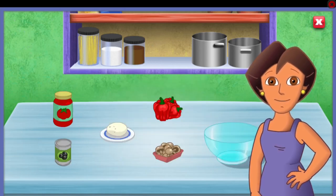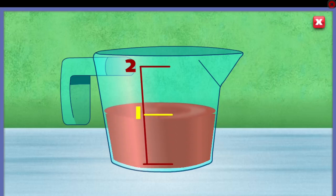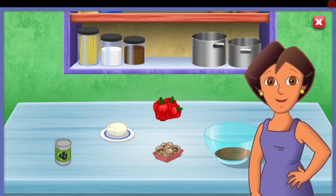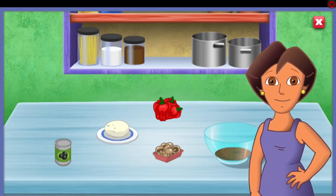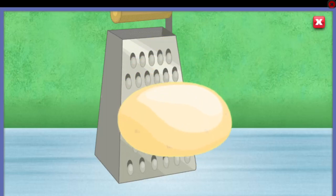First, we need the tomato sauce — la salsa de tomate. Click on the sauce to pick it up. Click the number one on the measuring cup to fill it with sauce. ¡Qué bien! Now find the cheese, el queso.